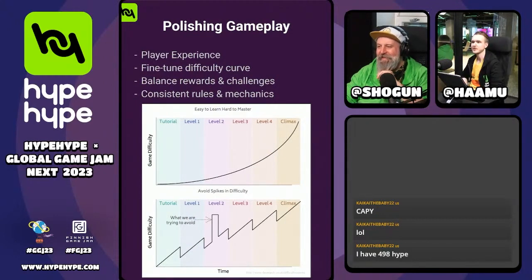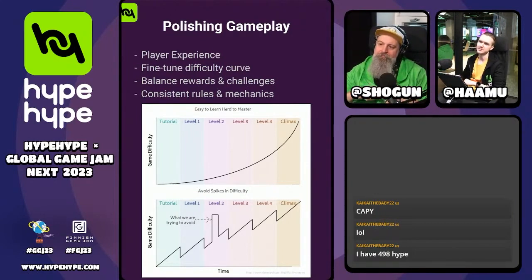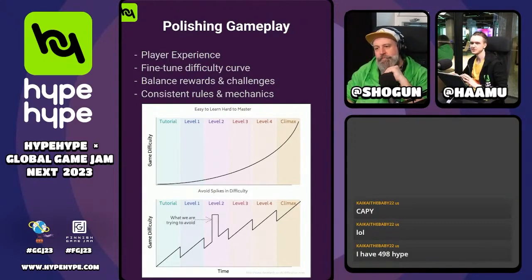Let's jump into gameplay polishing. For me, it's easy to forget a lot of these parts, but gameplay polishing goes maybe even further than the visual polishing side of things. Visuals can sell you the game — when you're scrolling through a feed, you see a nice-looking game, that's the visuals. But when you jump right in and start gaming, then we go to gameplay polishing. Most importantly, if you take anything out of this part, your game should feel nice and feel good to play.